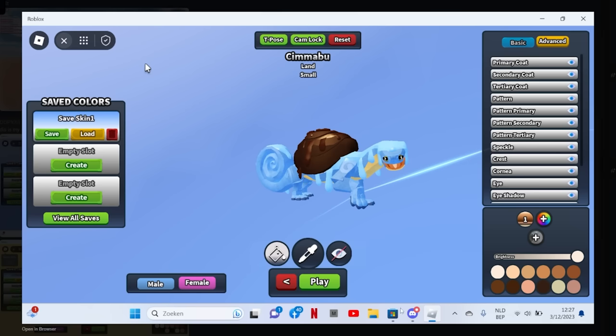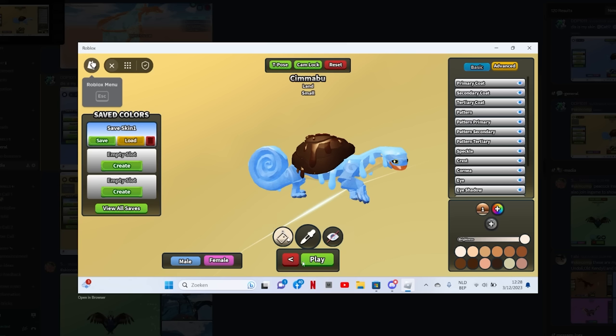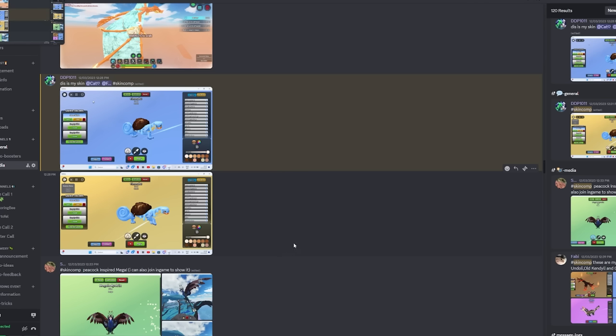Someone made a Squirtle! This is my favorite Pokemon. Oh my lord, I love this. The Squirtle skin is very special. I'm gonna give this one a 9 out of 10.